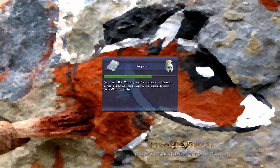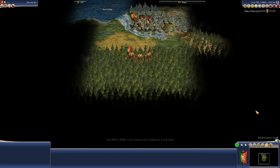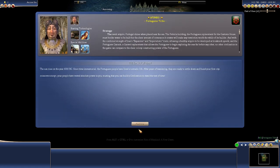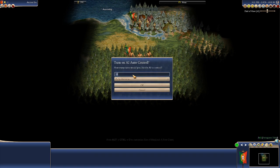The cool thing about the latest version of Rise of Mankind: A New Dawn is that we can use Control+Shift+X to simulate. We're going to simulate about 50 turns at a time and see what happens — 50 turns of full automation.